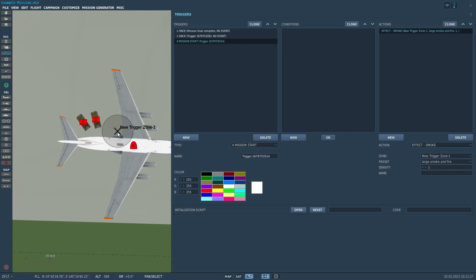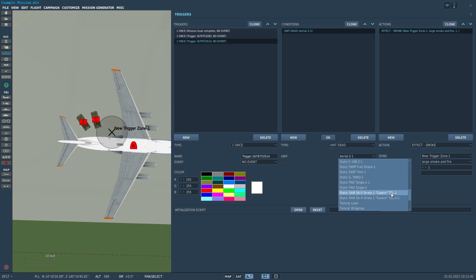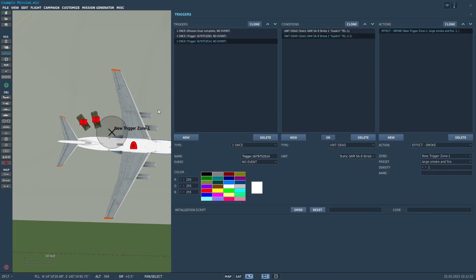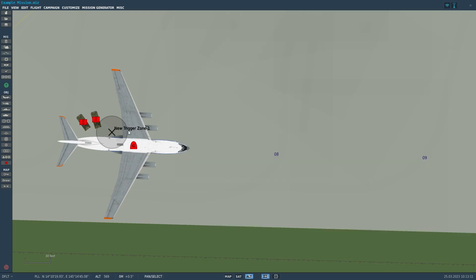You can even set it up so that instead of at mission start, once these units are dead it'll play this effect. In a previous mission we set up a cruise missile strike on this group — so we'll have those dead. Once all three of these units are dead, it'll play the effect of a large smoke and fire, so it looks like there's still an ongoing fire from all these destroyed husks.